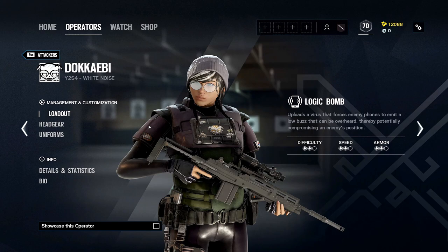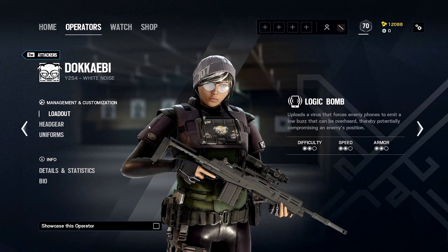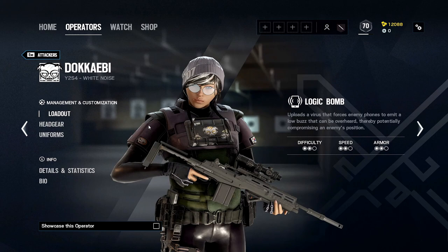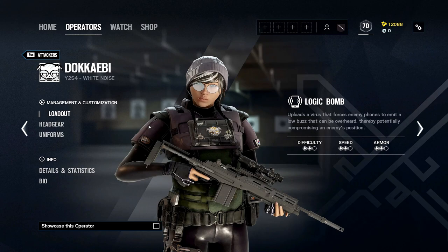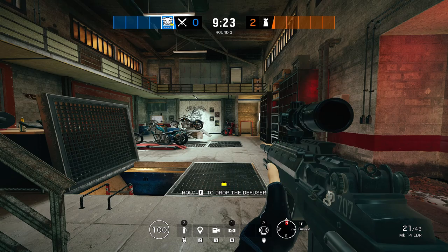Basically, that person is pretty much screwed — they're blind, they're deaf, there's nothing they can really do. Before we hop into the gadget, I want to remind you this isn't the best beginner operator. You have to have a little bit of game knowledge and call at the right times. There's plenty of people with Lion, Dokkaebi, Finka — they load into the match and instantly hit it, and you're like, 'Well, that was completely useless.' You want to do this when you're pushing into site, your teammate asks for it, or if you're planting to disguise sound.